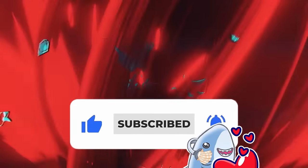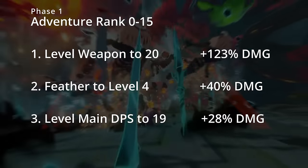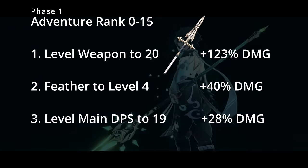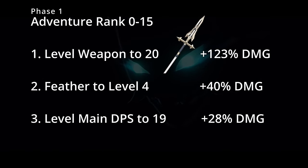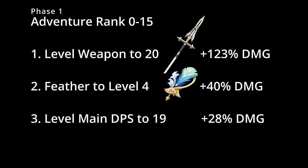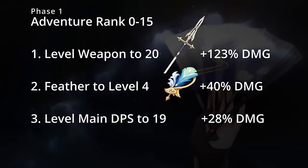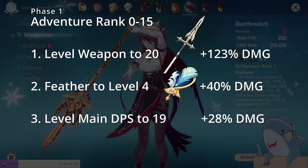So now that you've picked your main DPS character and have a general understanding of build priority, let's go into what you need to do at each adventure rank step by step. The first part of building your account will take place from adventure ranks 0 through 15. The thing you want to focus on first is leveling up the weapon for your main DPS to level 20. This is about a 123% damage increase over a level 1 weapon. After you level your weapon, you'd normally level your talents next, but we're going to do something different for the very first part. We want to get your feather to plus 4. Your feather will give you flat attack, and when we get it to plus 4 it will give you quite a boost in damage, especially at the lower levels. Look for any 3-star feather with either attack percent, crit rate, crit damage, or energy recharge, and then use white or green artifacts to get this feather to plus 4, which is about a 40% damage increase.